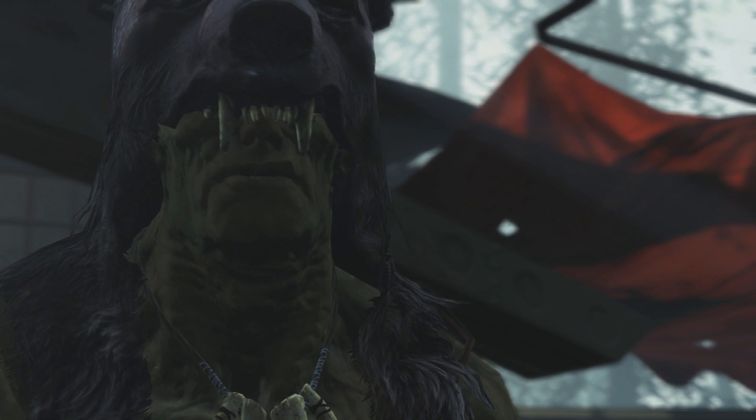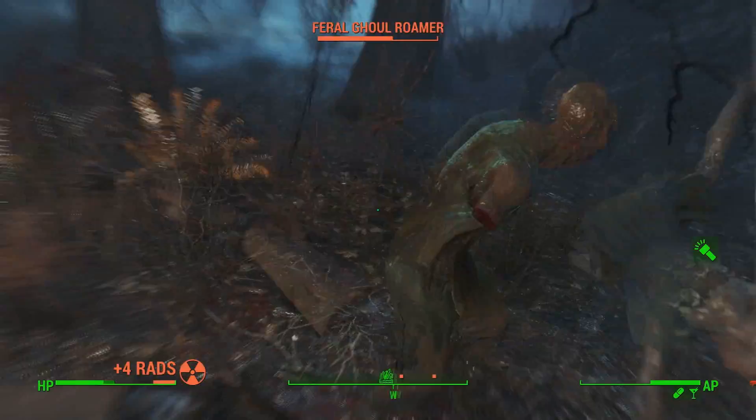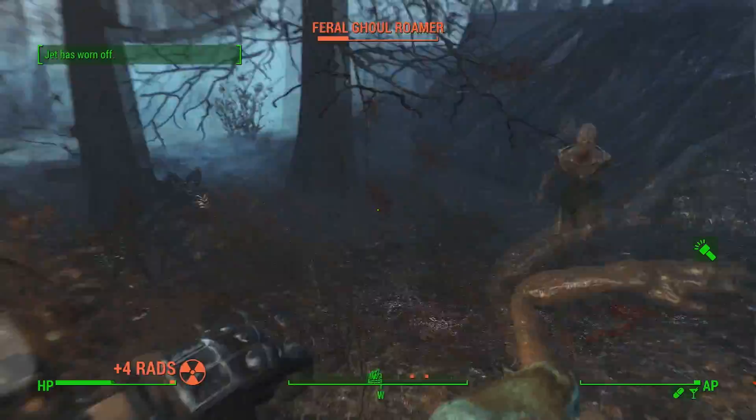What's going on everybody, I go by Rifle and thanks for checking out this Fallout 4 video. This one I'm going to be showing you guys where to get the unique melee weapon called Butcher's Hook. But don't let that awesome name fool you — I'm going to be completely honest with you guys, this isn't the best melee weapon. But if you like collecting unique weapons like I do, you might actually find this video to be somewhat enjoyable if you don't know where the Butcher's Hook is located yet.